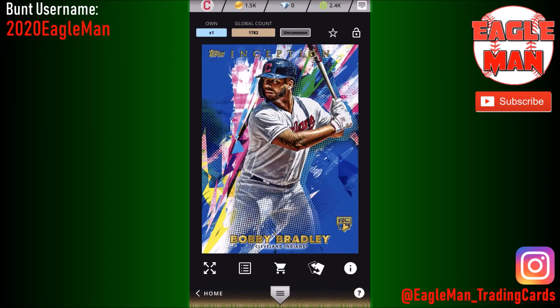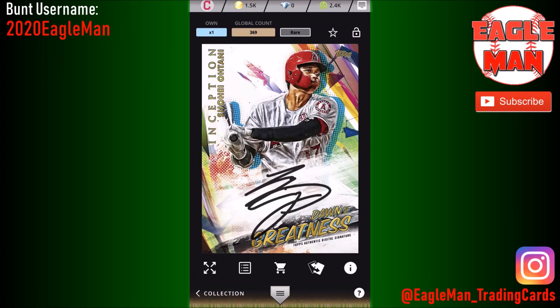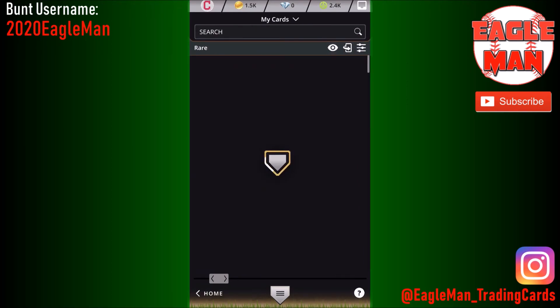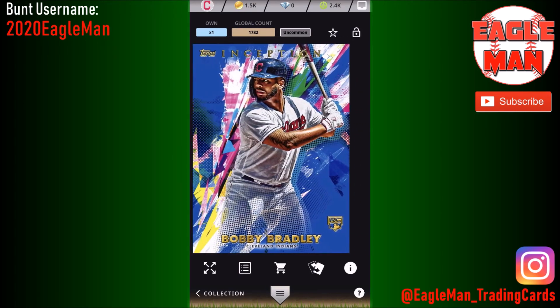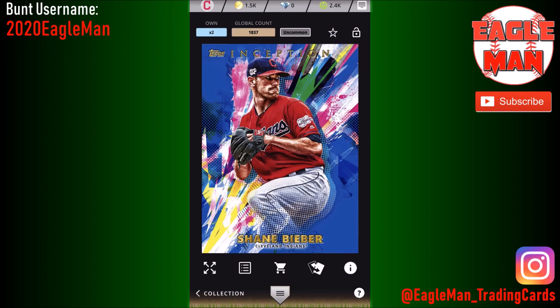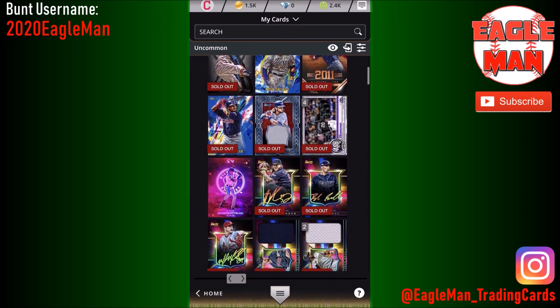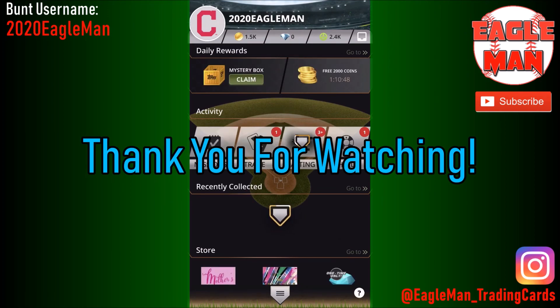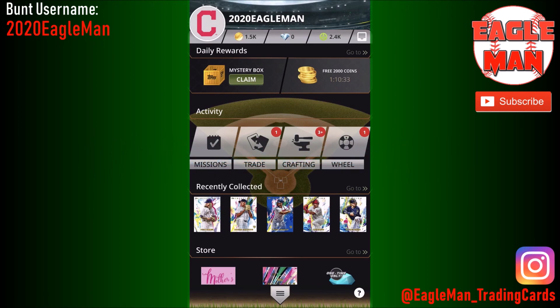The Bobby Bradley blue is so beautiful — and the Shane Bieber as well. We got this amazing Shohei Ohtani autograph — only 369 for the global count, you love to see it, that one's beautiful. With the blues — the Shane Bieber and the Bobby Bradley are my two favorite cards. You guys would probably prefer the Shohei Ohtani, but not too bad. That'll do it for today's video — if you guys want to hit me up on the app I would love to do some trades. Subscribe for more videos and I'll see you in the next one!